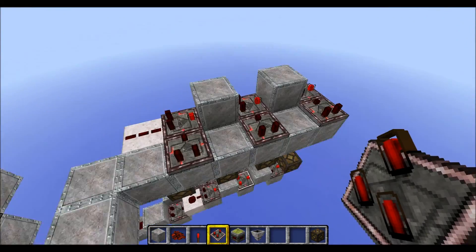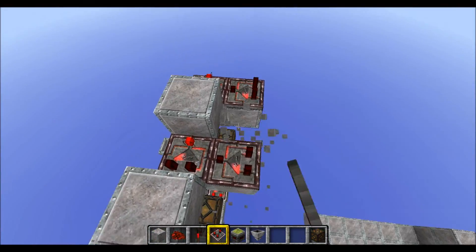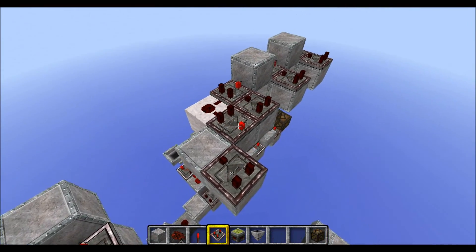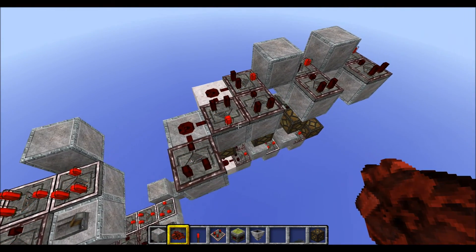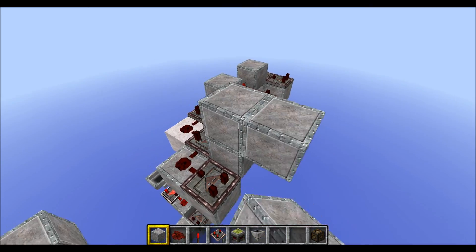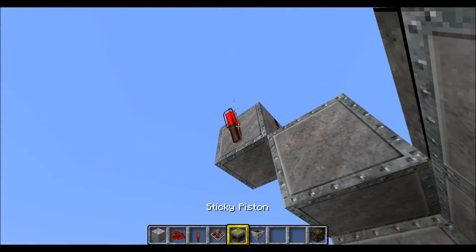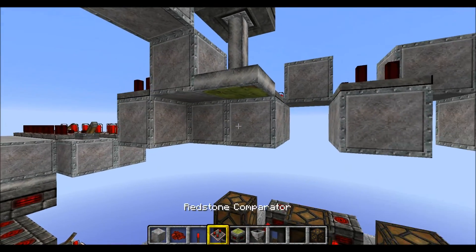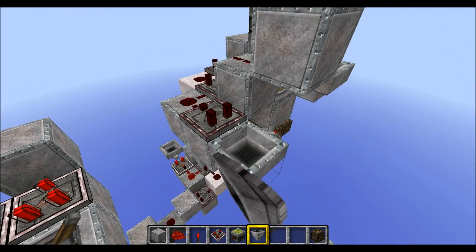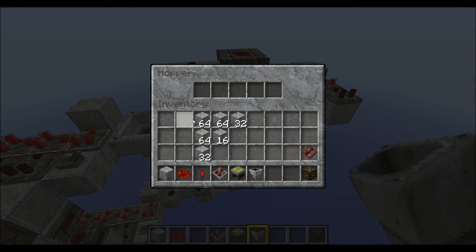Put your three comparators down like this, take an output from this one, and remove those two redstone pieces we don't need. Then our comparator here in subtraction mode, and some redstone dust down here. Block in front of this comparator and over to this side, redstone torch on the side and redstone on top. Piston again in the same position, block below it, and the two hoppers — one with two stacks and the other with two and a half stacks.